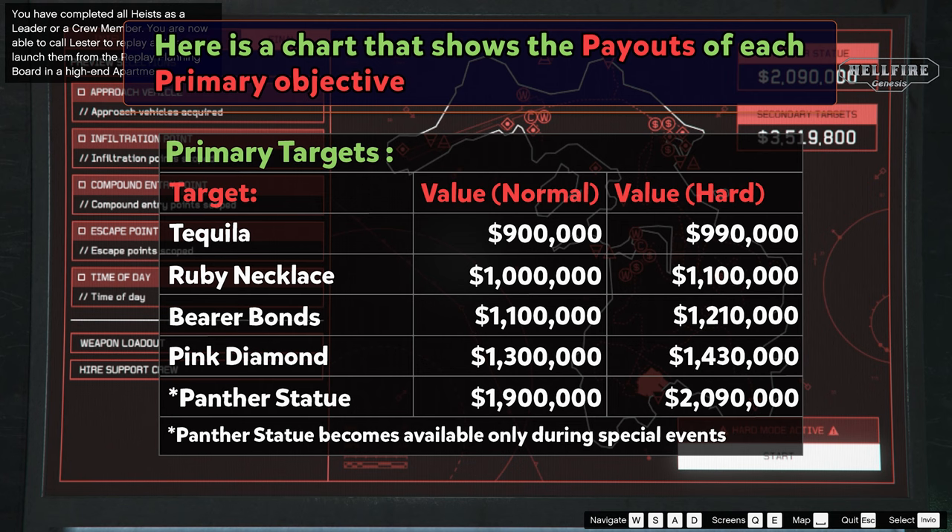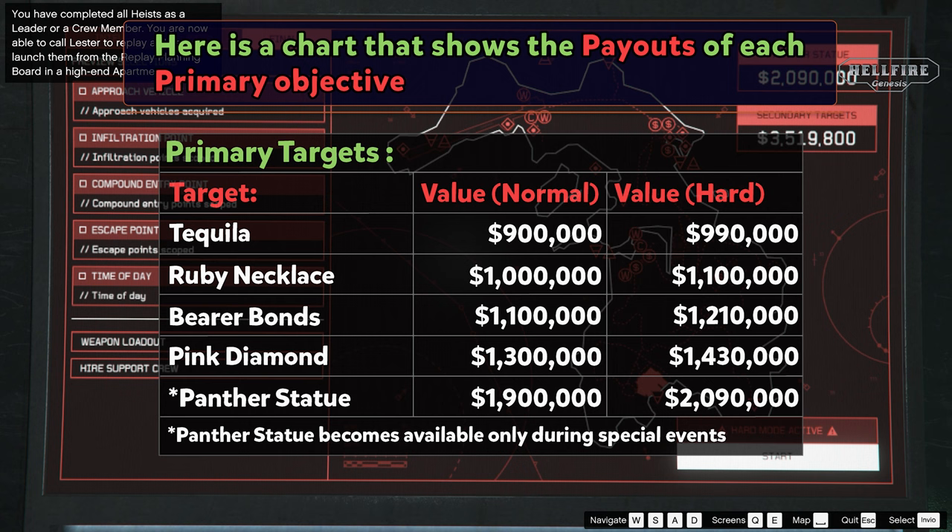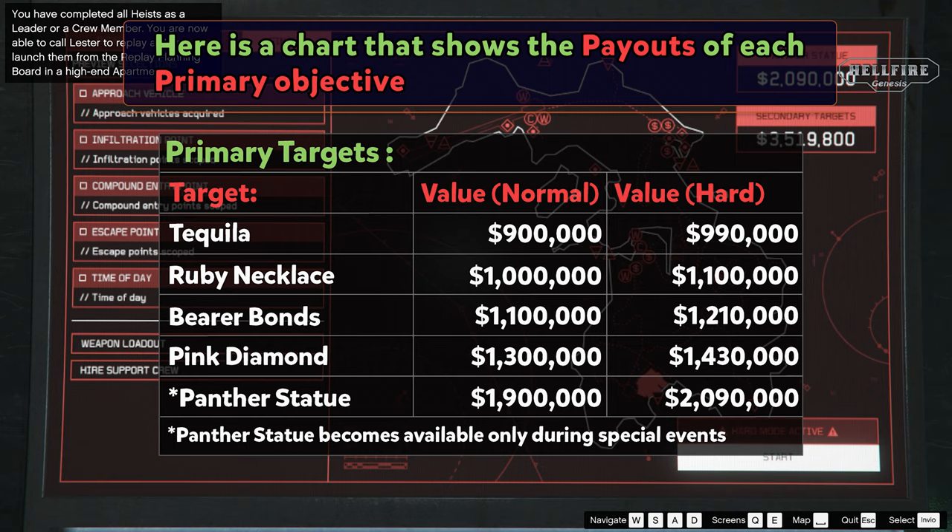Here's a chart that shows the payouts of each primary target. As you can see, the best paying primary target is the Panther Statue, but it becomes available only during special events decided by Rockstar.